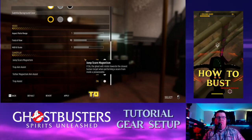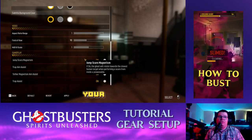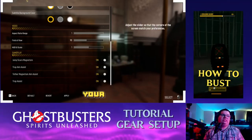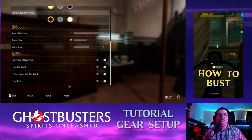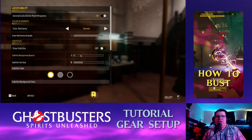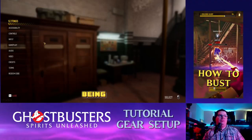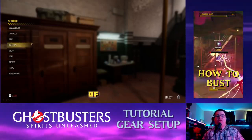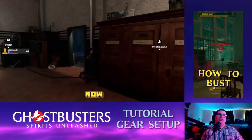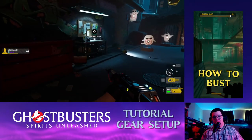Then go down to Gameplay. Under Gameplay you have your jump scare magnetism, trap aim assist, tether magnetism aim assist, and trap assist. You can have those all on — there's nothing bad against you as a player for using them. I'm a keyboard user and I utilize whatever means I have. This is the first setting a lot of people probably overlook and don't utilize to their ability.